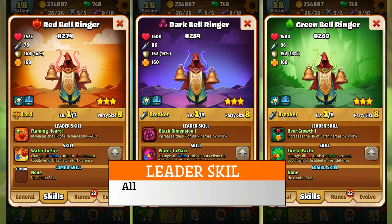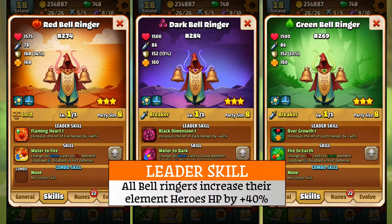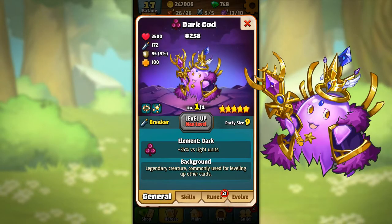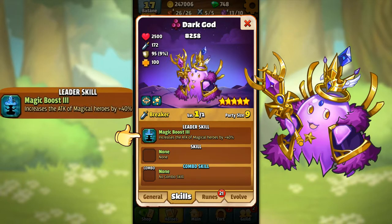There is one more skill in addition to the two we just mentioned: the Leader skill. This is a passive skill and gives a very nice boost to heroes. Even though Dark God doesn't have an individual skill or a combo skill, there still is a leader skill called Magic Boost 3.